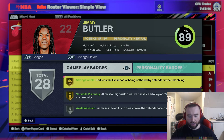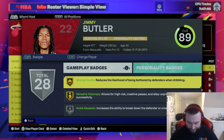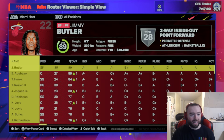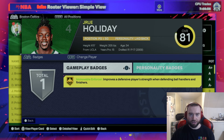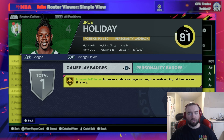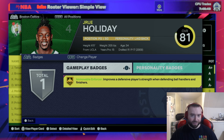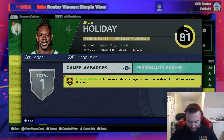We'll kick it off with Harden with no Strong Handle, just under the Bronze threshold — 59 ball handle and 59 strength. We're going to test this against Drew Holiday who has Gold Immovable Enforcer, the counter to Strong Handle, which improves defensive player strength when defending ball handlers. I gave him that on Gold because if you're going to invest in Strong Handle, you want to at least beat the counter on Gold. At Gold, Drew has 84 perimeter and 85 strength.